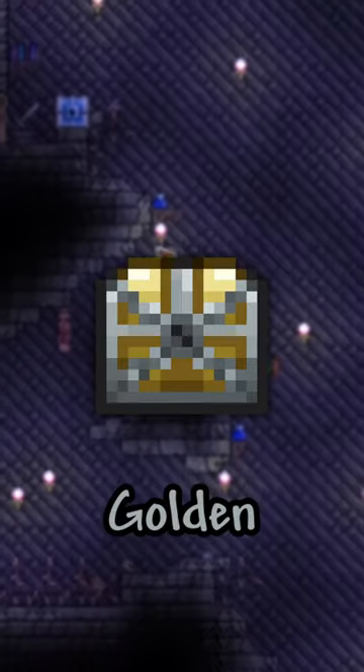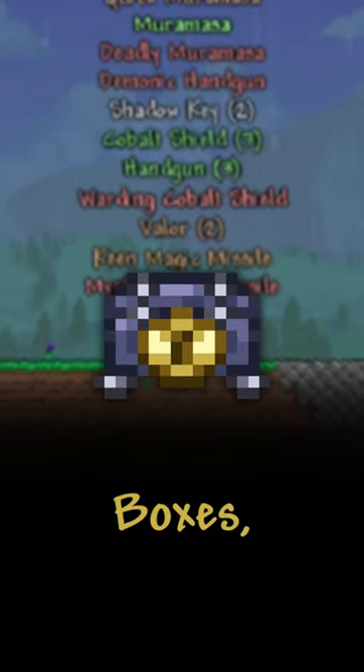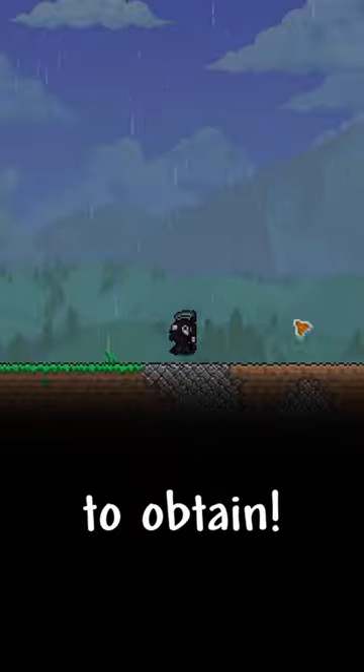The Magic Missile can be found in golden dungeon chests or using golden lockboxes, so it is fairly easy to obtain.